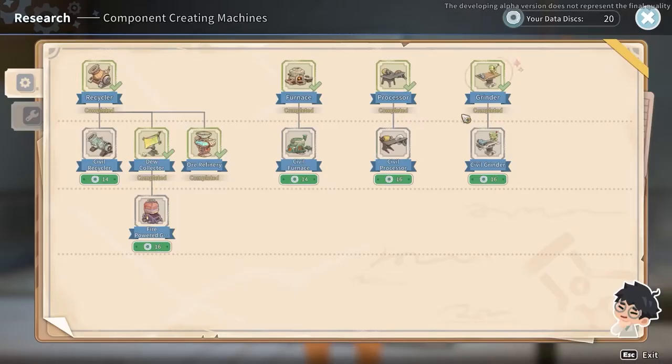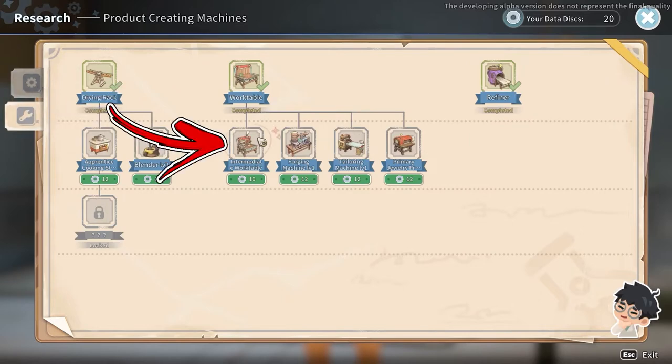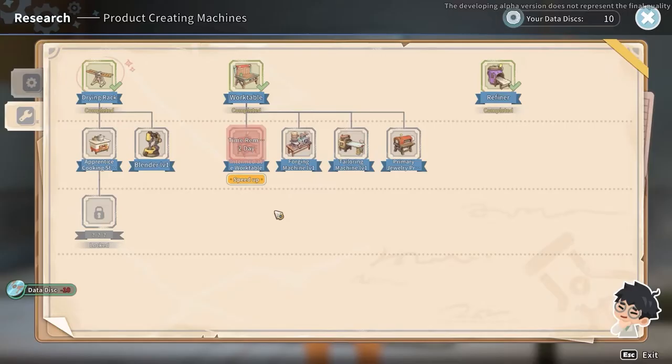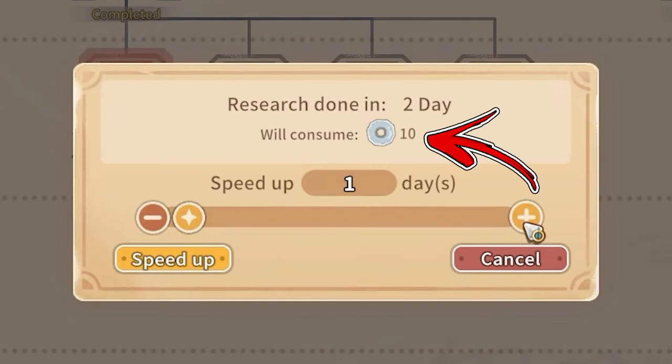Between the social options, choose the option called Research. Next, access the second side tab, where under the normal one you will notice you can unlock the intermediate one. It will require 10 data disks to start the research and will take 2 days to complete. Using the speedup option, you can pay extra data disks to decrease the number of days you need to wait.